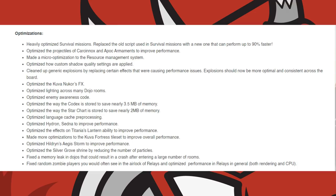They also made optimizations to the Kuva Fortress tileset, a micro-optimization to the resource management system, and cleaned up generic explosions by replacing certain effects that were causing performance issues. Lastly, they fixed a memory leak in Dojos that could result in a crash after entering a large number of rooms, and they fixed random zombie players and optimized performance in relays in general.